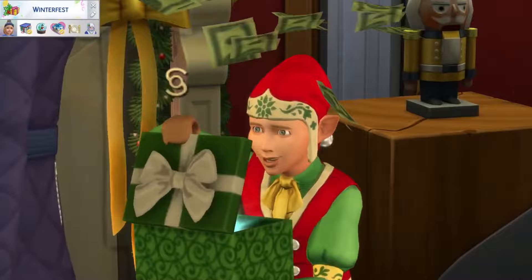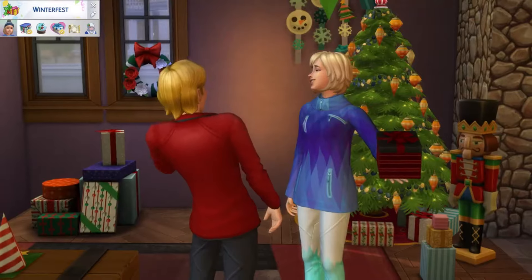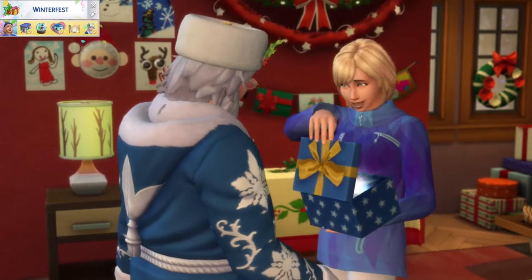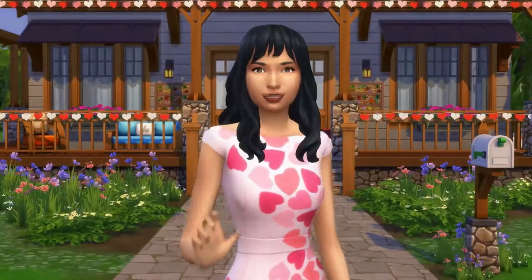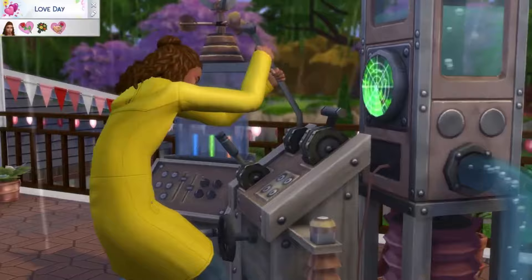Weather isn't just visual — it actually impacts your Sims' lives. In winter, they'll need to bundle up or they'll freeze, and as soon as I see my Sim going blue I'm like, get in the house! In summer, they'll be sweating buckets if you don't give them fans or air conditioning. Spring brings rain, and you'll need umbrellas unless you want to see your Sims get soaked — though some people don't care.